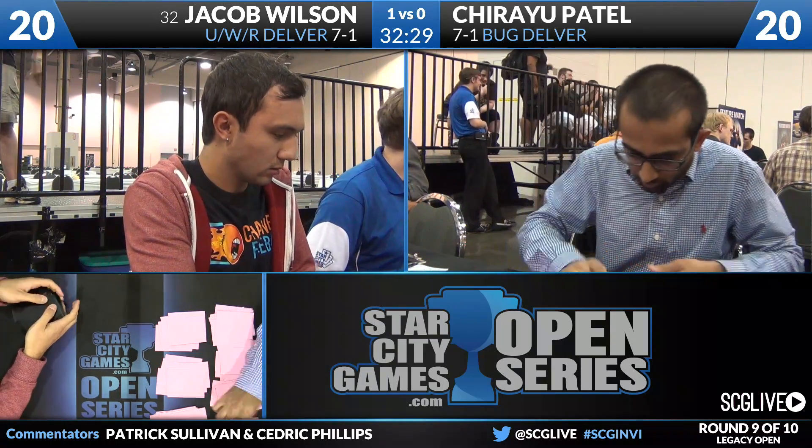Two Swords to Plowshares give Wilson additional removal to go with his main-deck Lightning Bolts. Sword of Feast and Famine is right because he can't search for an additional True Name Nemesis, and pro-green, pro-black is nice against Patel's deck. More importantly, a third piece of equipment is valuable in a matchup that goes long — you can easily imagine a game where Jacob has to Stoneforge a second or third time. Flusterstorm could come in as well, since Patel's deck has a lot of spells. If you're just joining us: this is the Season Two Invitational weekend in Columbus at Origins Game Fair, round nine of ten of our Legacy Open.